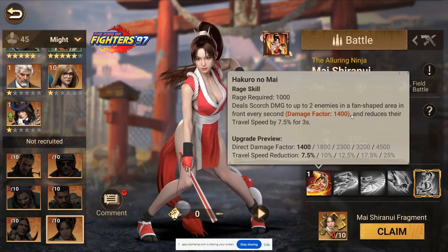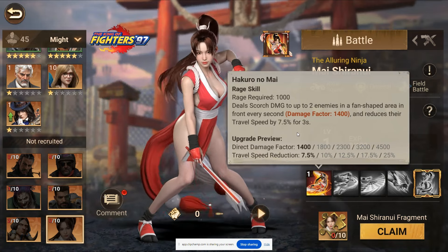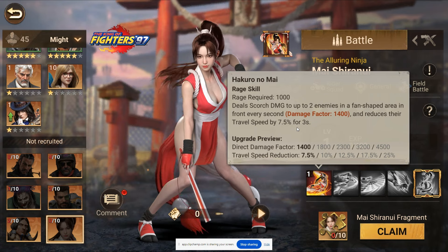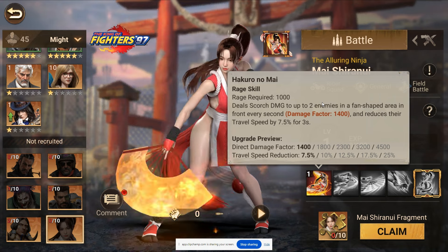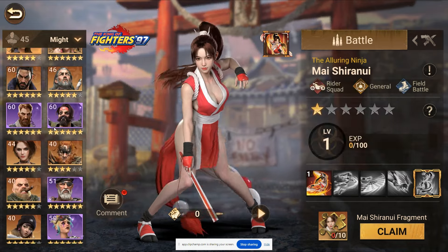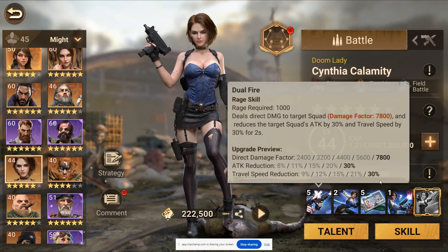They don't explicitly say that - it should be written 'for three seconds' and then the travel speed should be its own separate writing. But looking at this, they're designed to hit a target, slow it down, make sure they can't get away, and the two enemies factor makes it extremely effective in group combat. The last commander we had deal with anything like this was Cynthia, who dealt a straight 7800 damage and reduced attack and travel speed by two seconds - so this is definitely a strong upgrade from Cynthia.